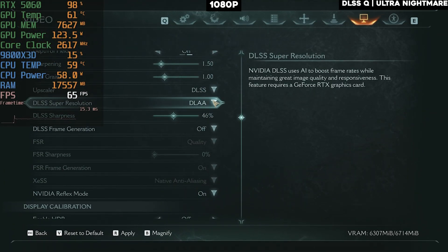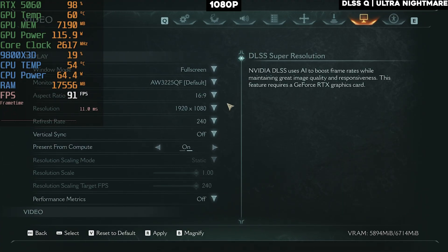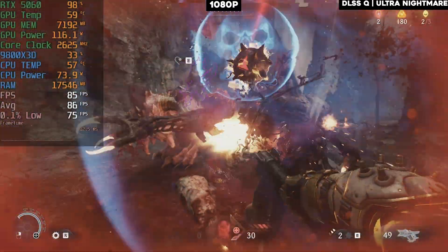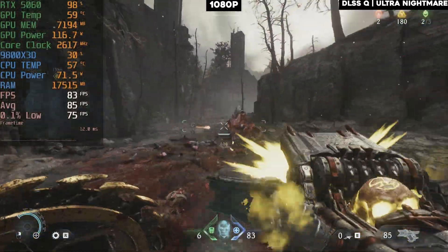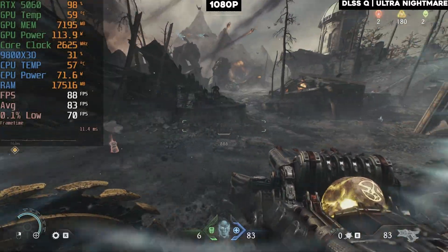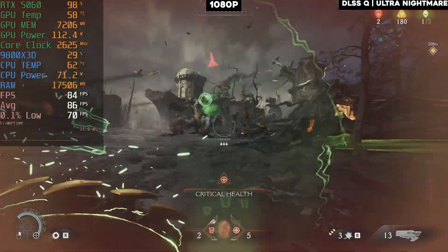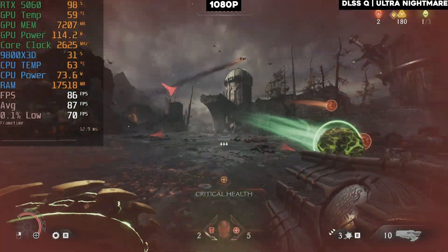Now on 1080p, bumping down the super resolution to DLSS quality instead of native DLAA, hoping to get stable 60 fps on ultra nightmare — and finally we're getting more than 80 fps, with 0.1% lows staying well above 70 fps. If this were my daily driver, this would be the settings I'd go for: maxed-out settings with a little upscaling. It looks pretty crisp thanks to DLSS 4, and it should look really crispy on a 1080p monitor.